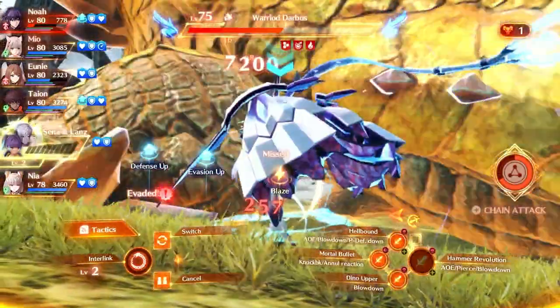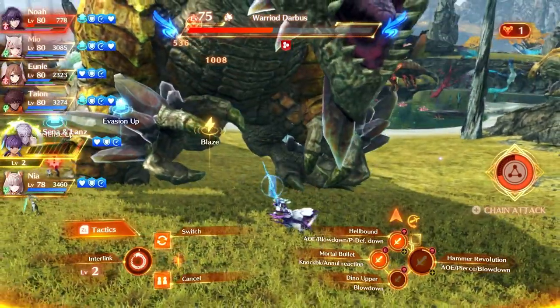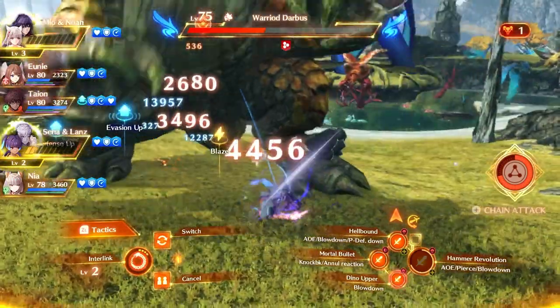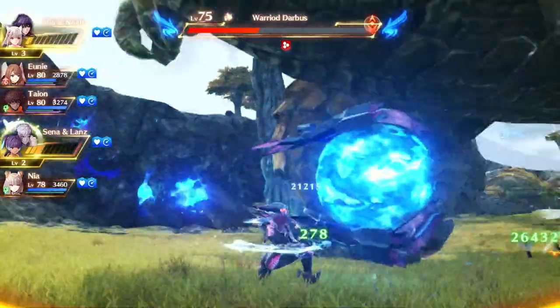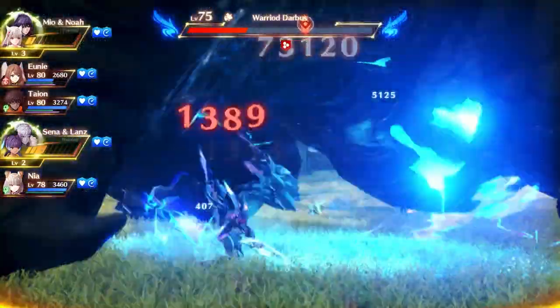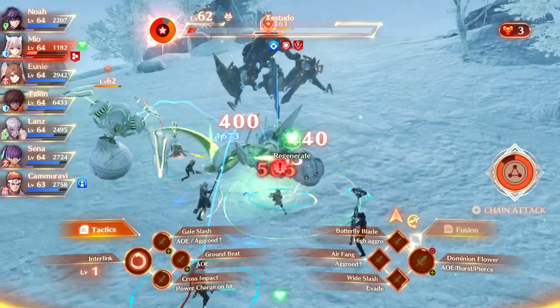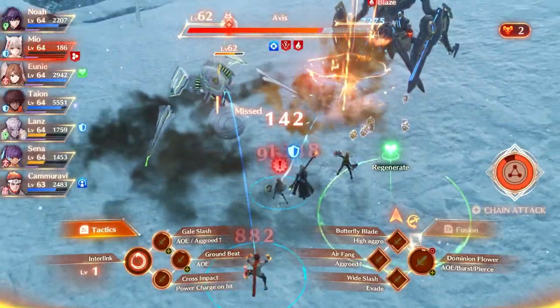When interlinked, you will obtain your Ouroboros arts. However, there is no cooldown — instead you simply cannot use the same art in repetition, meaning that at minimum you must alternate between two different arts. The Ouroboros arts are much stronger than your auto attacks, so it's best that you use them as much as physically possible. But now that we know all of the basics, we can go over how to use these in battle.